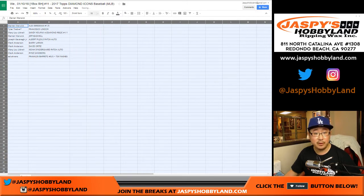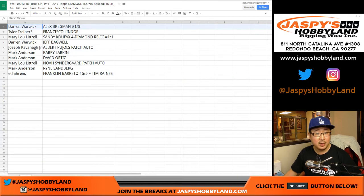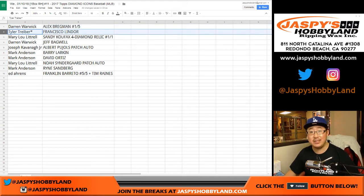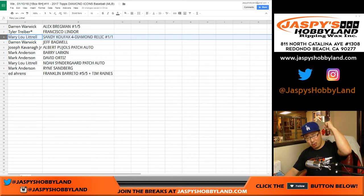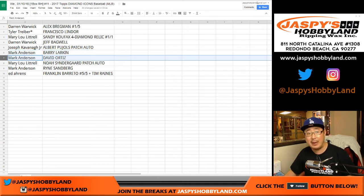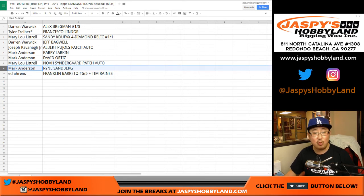So here you go, folks. This is how it turns out. Darren with the Alex Bregman 1 out of 5 — all aboard the Big Hit Express! We got Tyler T with the Francisco Lindor Red Ink Autograph. And Mary Lou with the Sandy Koufax 4 Diamond Relic Card, 1 of 1 — all aboard the Big Hit Express! We got Darren with the Jeff Bagwell. Joe Cavanaugh Jr. with the Albert Pujols Patch Auto. Mark Anderson with the Barry Larkin Autograph. And the Big Poppy — Mary Lou, we have the Noah Syndergaard Patch Auto. Mark Anderson with the Ryan Sandberg.